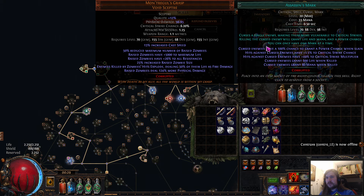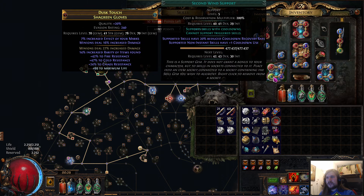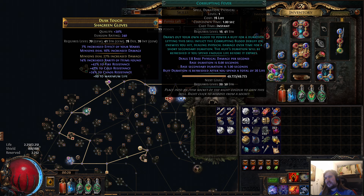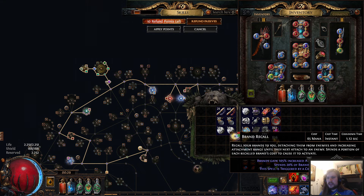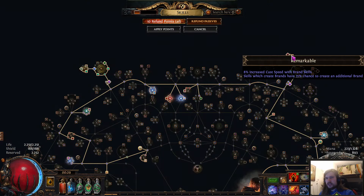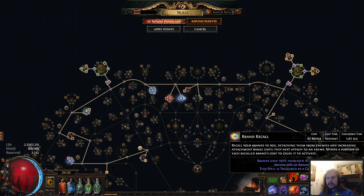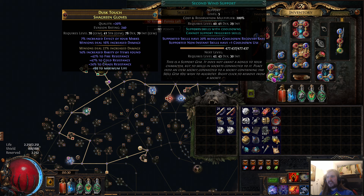In the offhand we have Assassin's Mark, Dread Banner, and Flame Dash — Dread Banner gives more impale which is nice. Then we have Corrupting Fever with Second Wind. Very importantly, you must match the cooldown of Corrupting Fever — here it is 1.01 seconds — with the brand recall. With five or more brands up, the Chip Away cluster jewels give cooldown recovery based on how many brands are up; we have two of them, so at five brands we reach 40 percent cooldown recovery and hit 1.01 seconds. These cooldowns depend heavily on your gear.